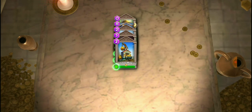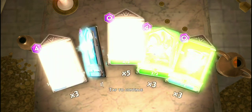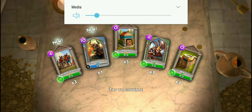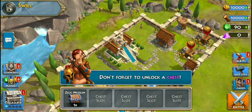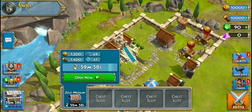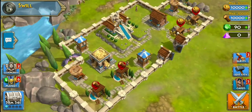We're going to go ahead and hit spearman garrison, minotaur, lumberyard, satyr, and walls. Let's go ahead and see what we're gonna get next. Cards are added — don't forget to unlock a chest. I thought we already did that, let's start unlocking. It's gonna be one hour, so we'll get into that one.